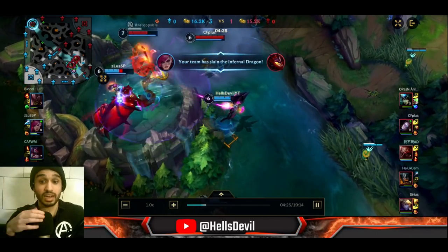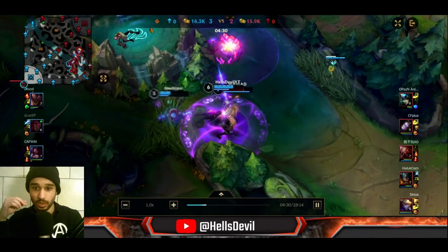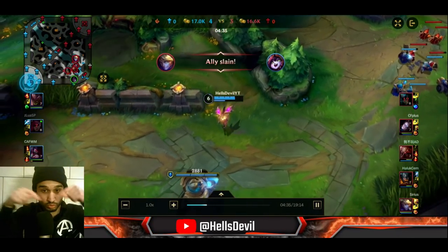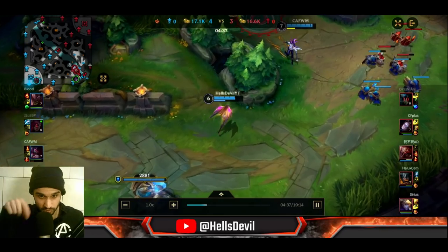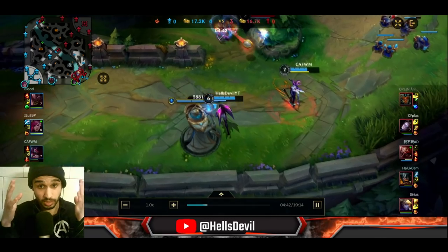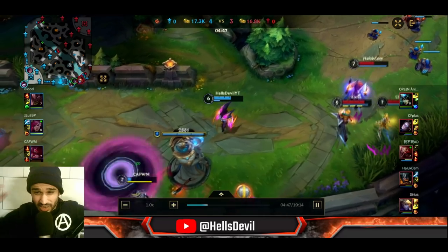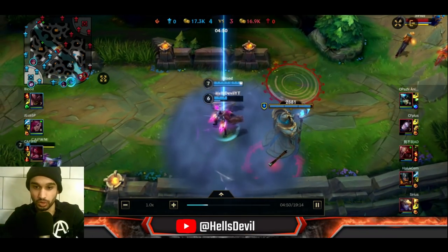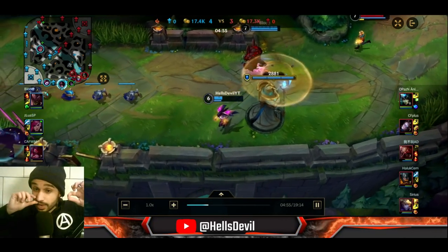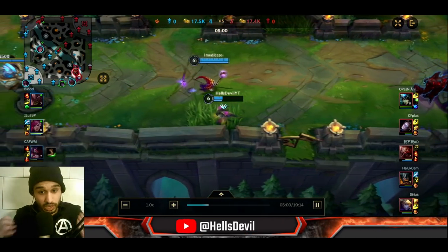Here we do a really good dragon call — I rotate to my team immediately and Akali rotated too. Four of them are here and I try to run away. I ulted away at the right moment to escape. We need to stop here — don't engage when four enemies are present. We took the Infernal Dragon, which is a big win. Akali almost died but we kept our composure.